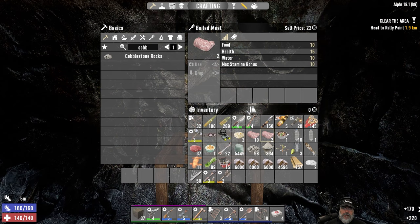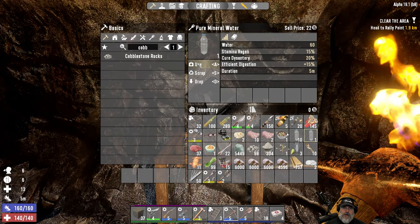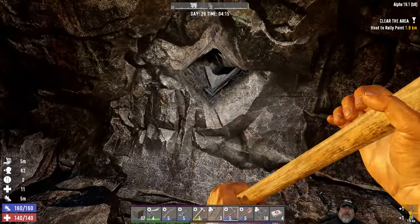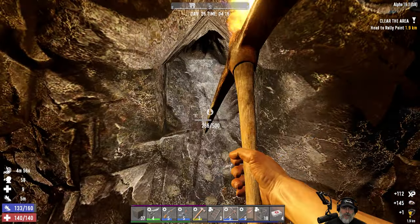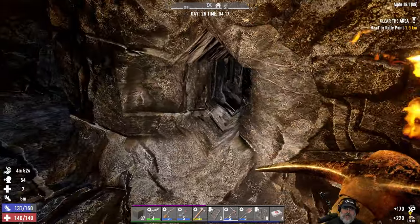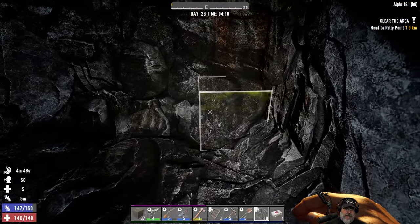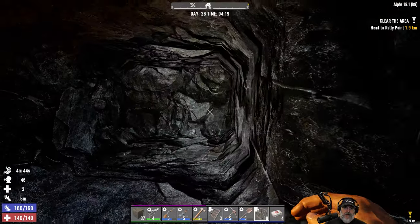Let's take some boiled meat and mineral water. How far back is this too — that's the other thing. One, two, three, four, five, six, seven — so it's seven blocks back.